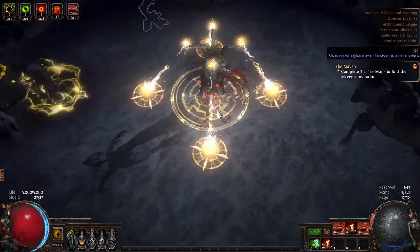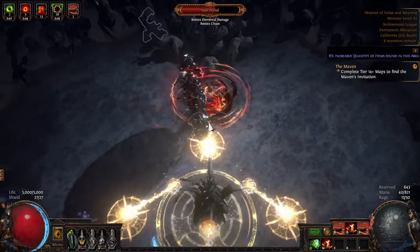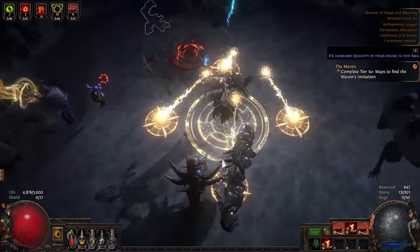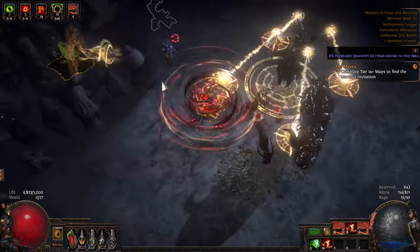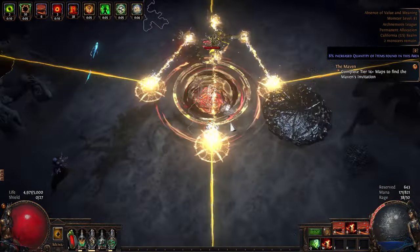After phase 1, the Elder is trapped by the Shaper himself. During this time, you have to delete and attack all these portals to protect the Shaper. After a while, the Elder himself will be targetable.